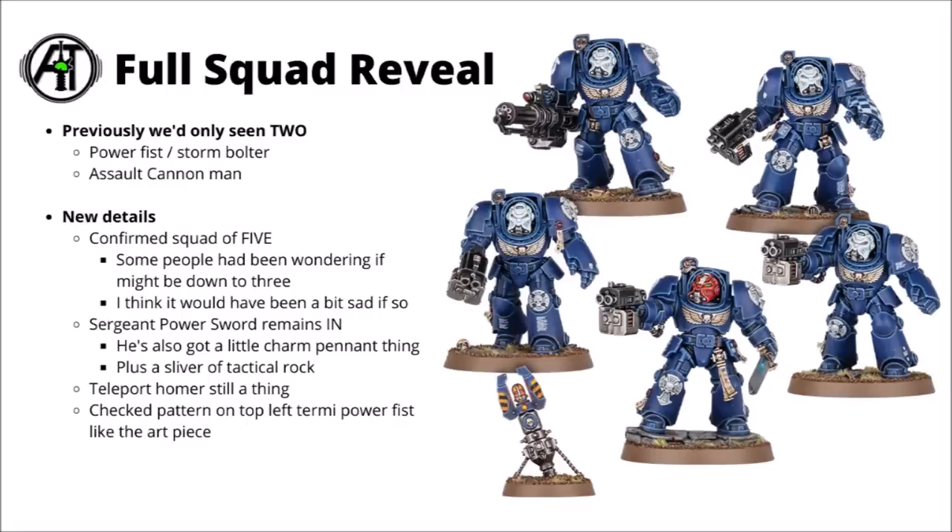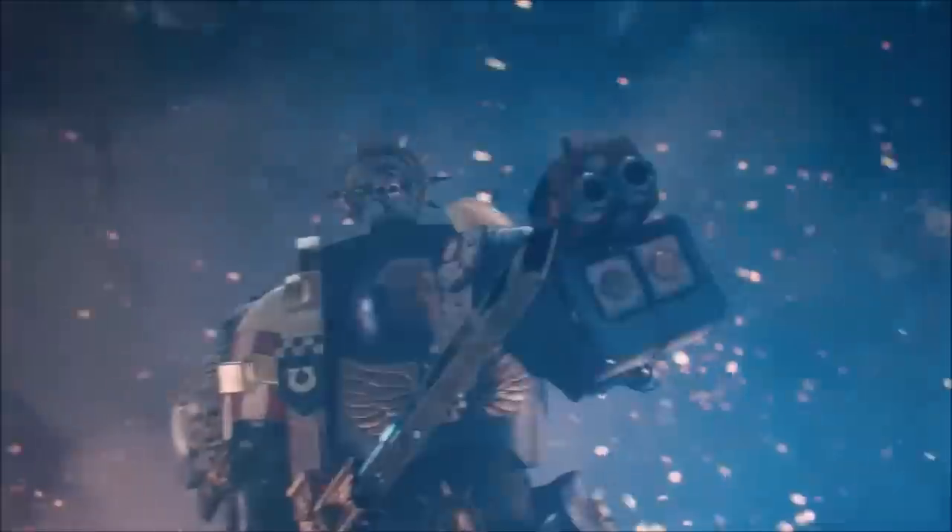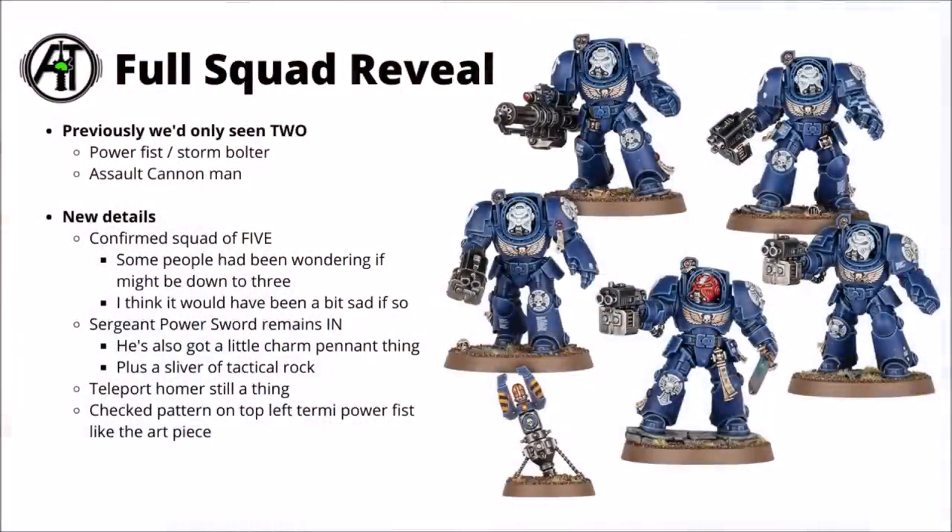The old Terminator squad does come with a Teleport Homer, and it seems like that's still going to be very much a thing in the new models. It did feature pretty heavily in the Tyranids vs Terminators battle, and the model really looks like it represents that little probe fired at the combat area to guide the teleport strike for the Terminators to come down without a deep strike mishap. Currently in-game it's got a bit of a weird mechanic where you can use it to jump the squad back to your own deployment zone. Hopefully they might find some rules way to use it a bit more aggressively, as it was in the trailer.